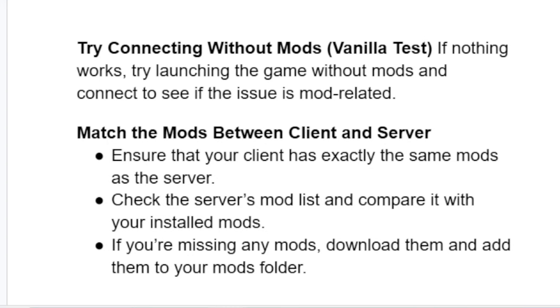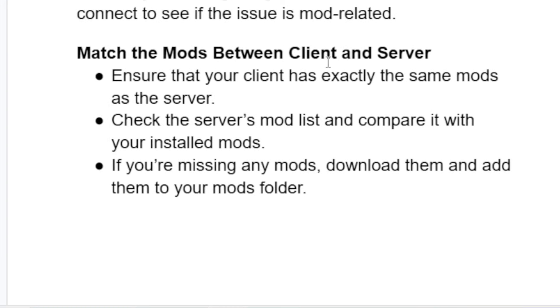You can also try to match the mods between client and server. Ensure that your client has exactly the same mods as the server. Check the server's mod list and compare it with your installed mods. If you're missing any mods, download them and add them to your mods folder.